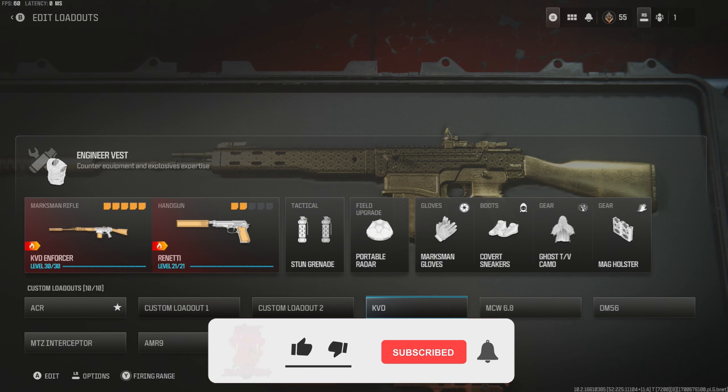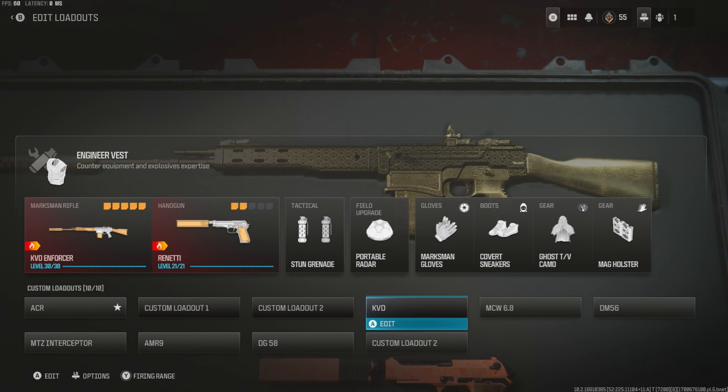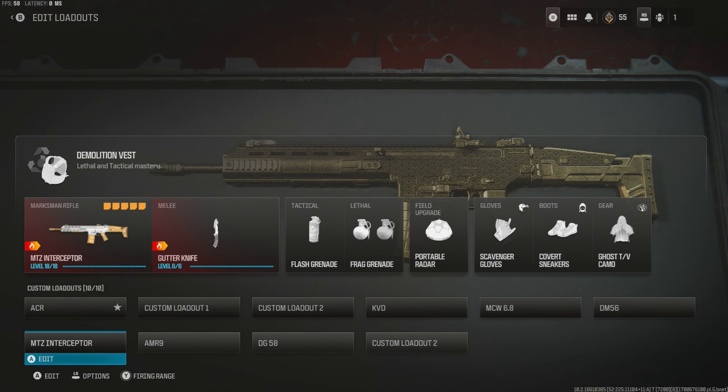Yo yo yo, what's up guys, welcome back to another Modern Warfare 3 camo grind video. For this one we're working on the marksman rifles — four of them: the KVD Enforcer, MCW 6.8, DM56, and the MTZ Interceptor.